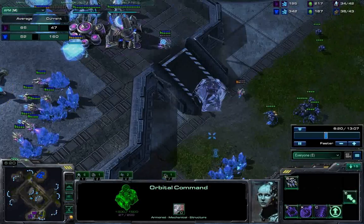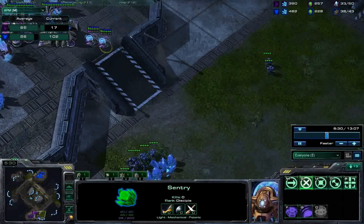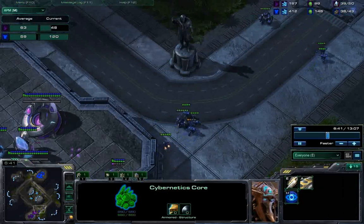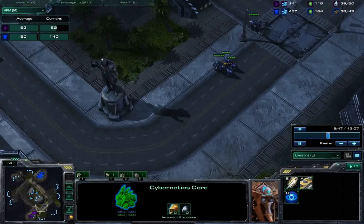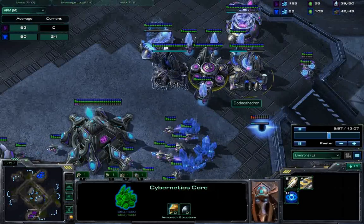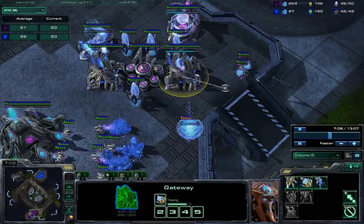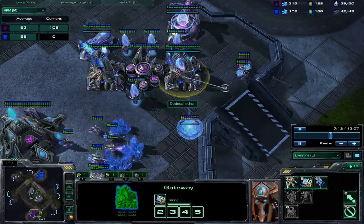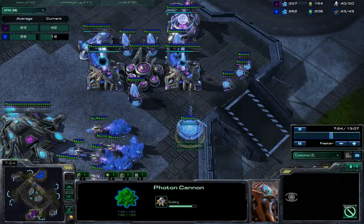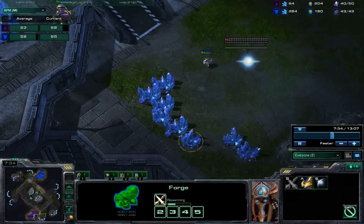Looking at the first push: he actually has a sentry out, which delays me until his warp gate research comes up. I'm not going to push hard because I'm in cross position and it's hard to get in reinforcements. But notice the reaction I forced — he goes two-gate robo instead of a one-gate expand. That's important because one-gate expand would get his economy ahead of mine. I also forced him to throw down a forge and a cannon — 150 minerals down the drain.